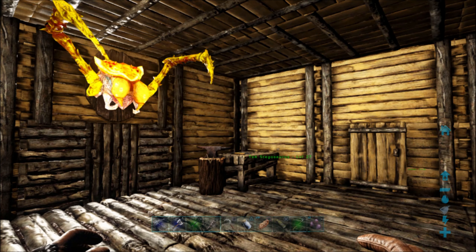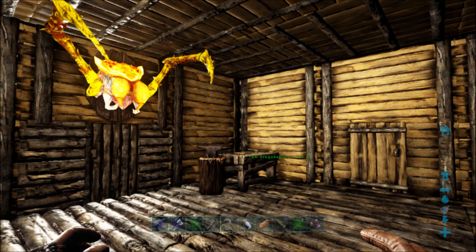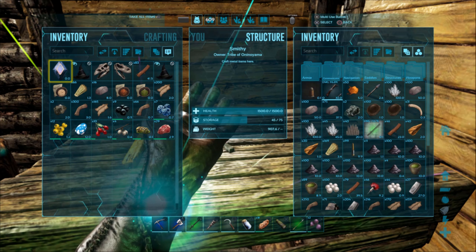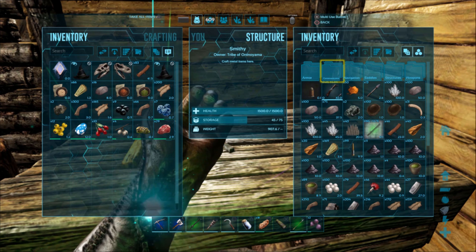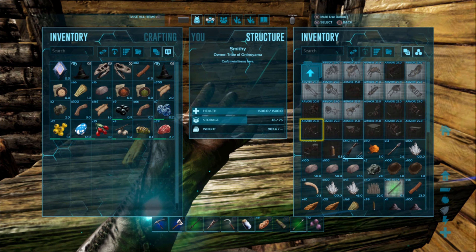However, if you died near a dangerous dino or a group of dinos, think about if the stuff on your body is that important to retrieve, or if you can just remake it. If you want to ride a dinosaur, whether it be for gathering resources or just having fun killing things, you're probably going to need a smithy to craft most of the higher level saddles.